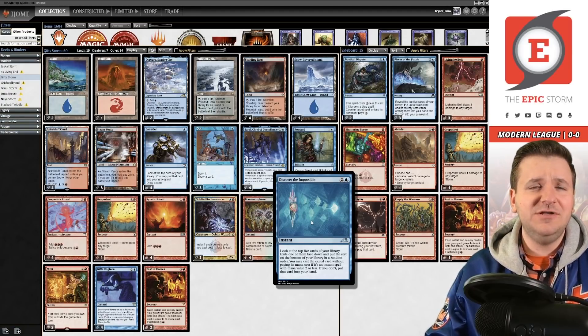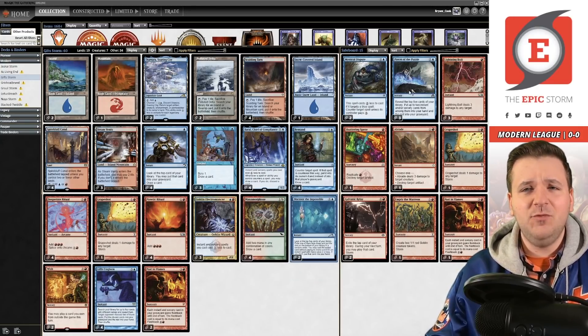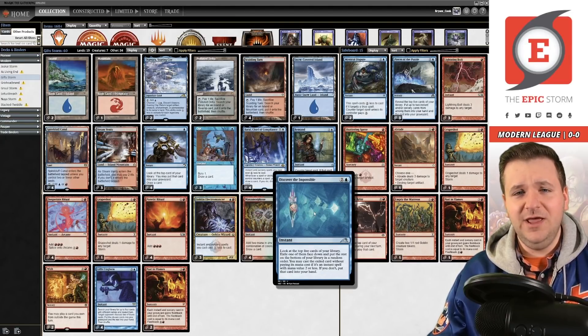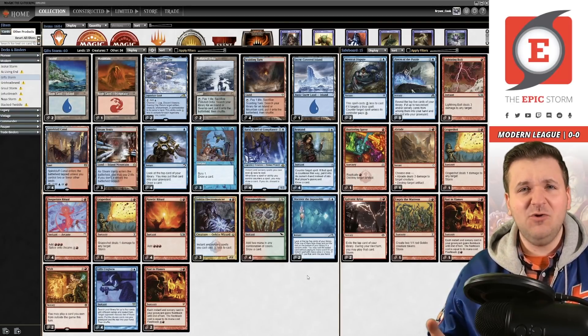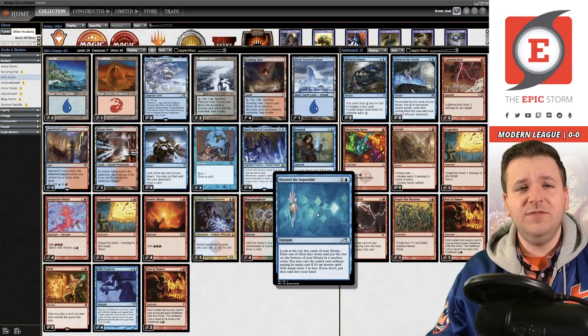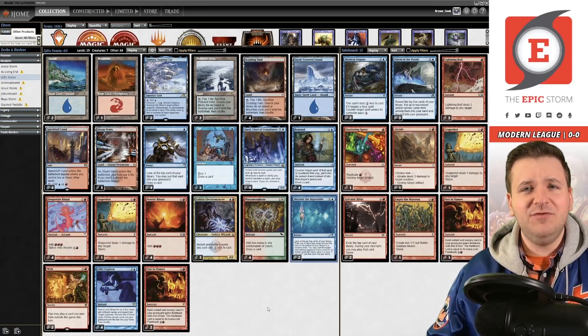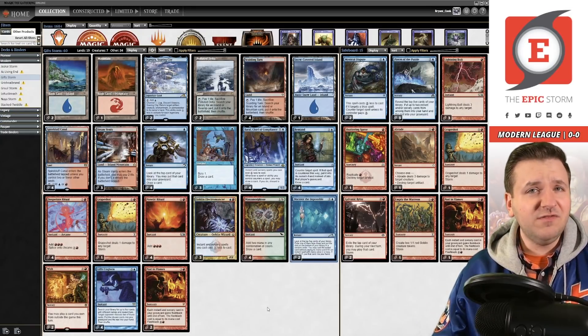I went in expecting Discover the Impossible to not be very good, and it just blew away my expectations. Similar cards like Pieces of the Puzzle are in the sideboard, and there's also Peer Through Depths which this deck used to play. The problem with all of those cards is that none of them get your enablers — Goblin Electromancer or Baral, Chief of Compliance. Discover the Impossible is the first card that can get one of these enabler creatures, and that really stood out.